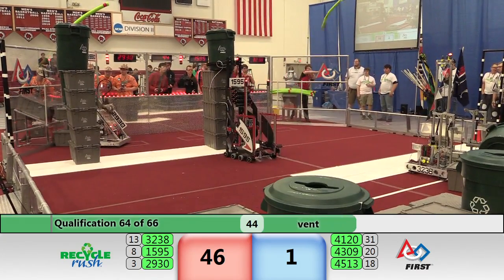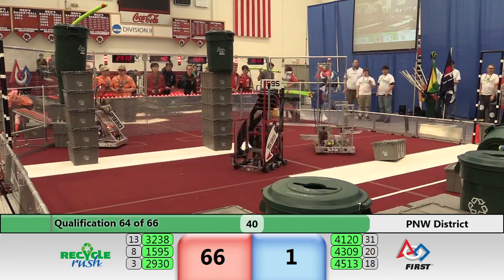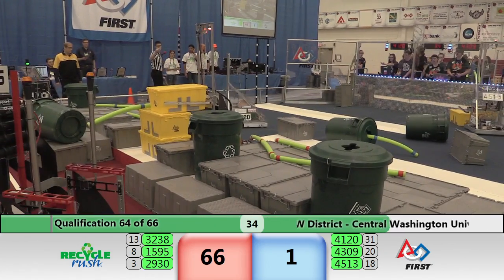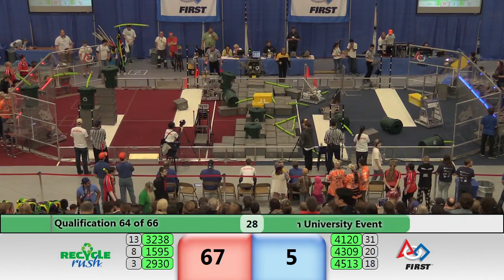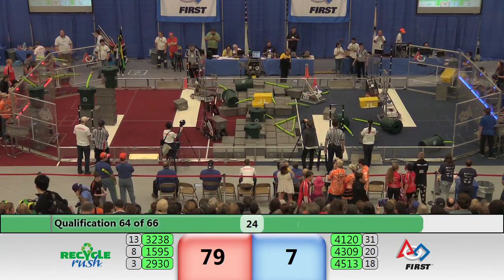43-09 now bringing one yellow container — they may need another one from Red. We're down to 40 seconds left, and it's 66-1 in favor of the Red Alliance. 43-09 takes that third cooperatition tote and puts it in place, backing off against the step. Now they've got to see if they can get the fourth one. 45-13, the Circuit Breaker machine has that fourth yellow tote.